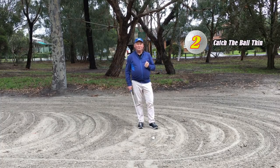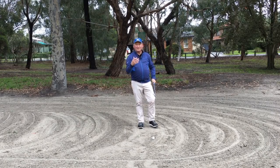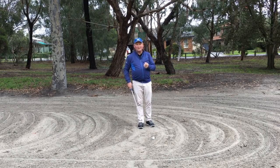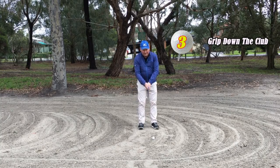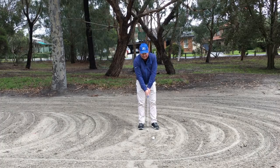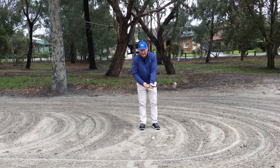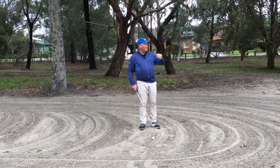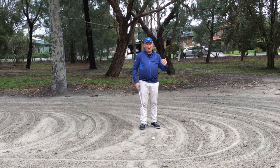The second thing I do in a fairway bunker is try to catch the ball a little bit on the thin side — meaning picking the ball cleanly. I don't want to take much sand at all. I grip down the club a little bit more, about an inch or so. That's going to mean I hit the ball slightly less far, but it helps me catch the ball slightly thin, which is going to help get the ball out. If I hit too much of a divot, I may not get the ball out of the bunker.